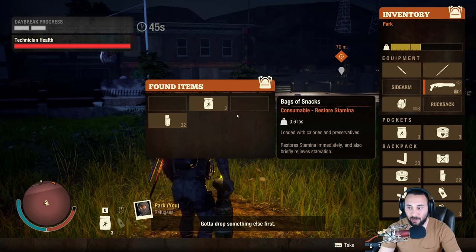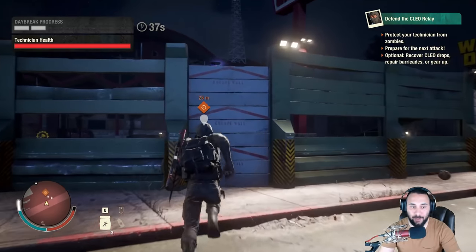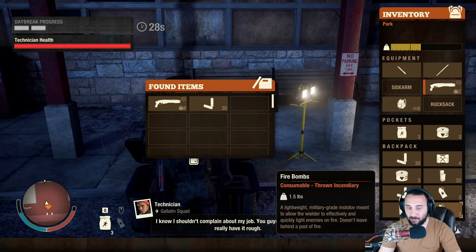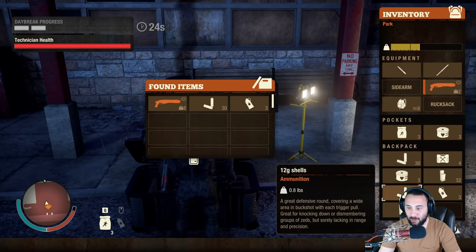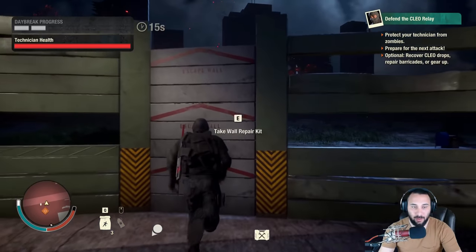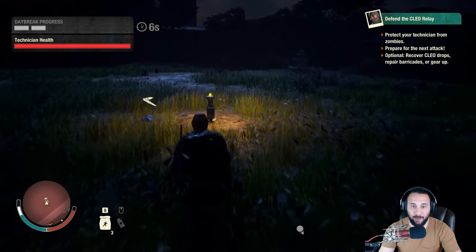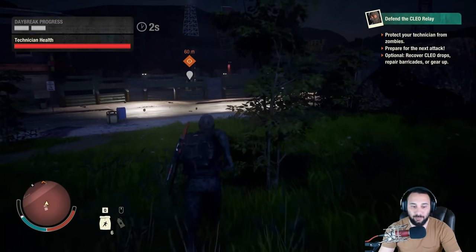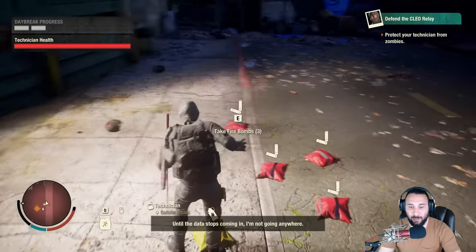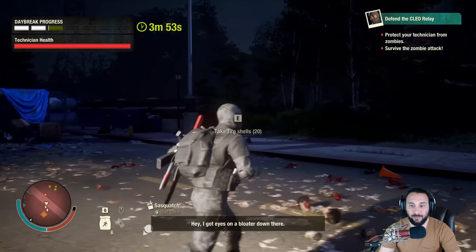I want the shotgun ammo since I'm using the shotty. For organization, I'll come back and dump it into the chest. We've got 15 seconds left — really want those snacks. We're just gonna run back and grab our ammo off the ground. It's tight — you gotta budget your time carefully. That's why most of us just dump stuff on the ground. Alright, we're loaded up — let's make sure we're reloaded. Don't give up, guys.